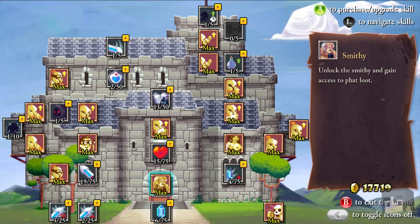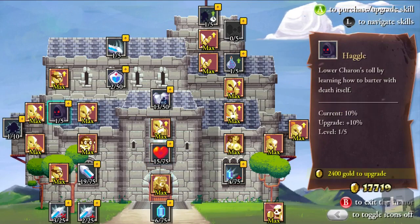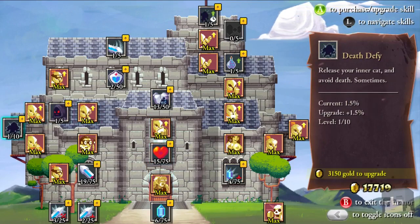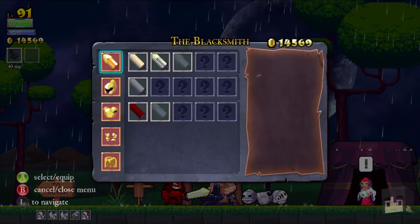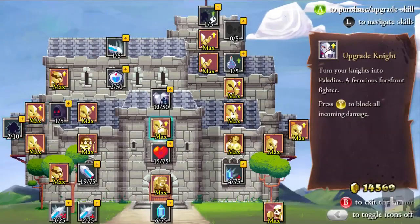We're gonna go with that. Now there's a thing to unlock somewhere. First of all, let's get one of these suckers right here — Death Defy. Before I go any further I would like to unlock something. Actually, before we unlock things here, we need to be able to carry them, so let's go ahead and get some more weight.